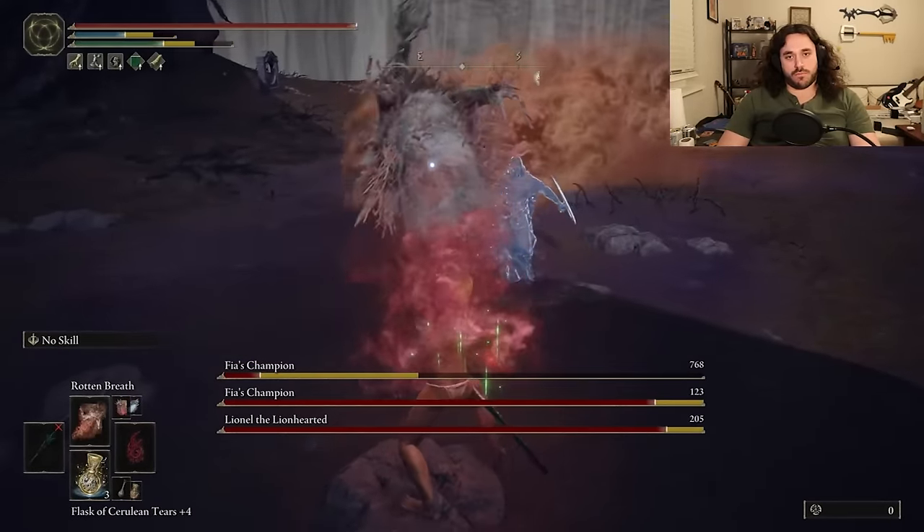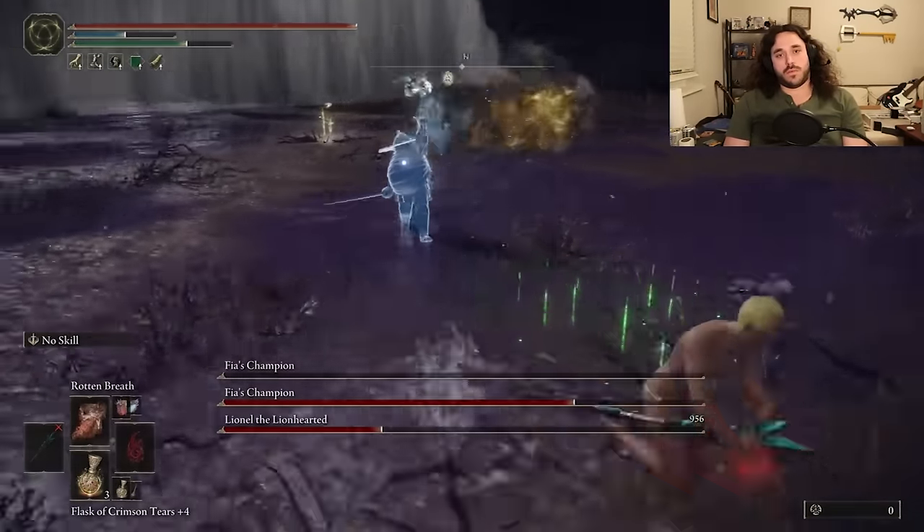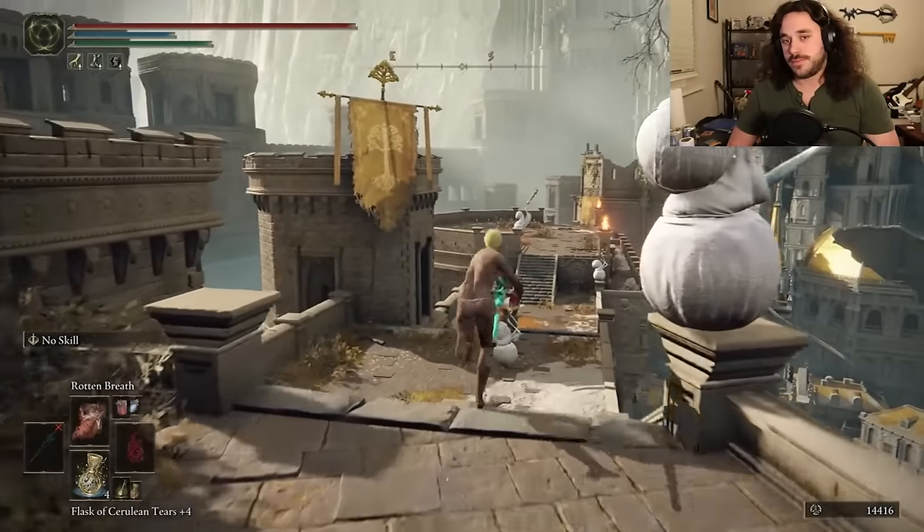Here's how we handle the gank: line them up and cast the breath at the exact right time, then run around until they just die to rot. Fighting's not an option — we don't get to fight anymore. Just get the status effect and run. Royal Capital, more like Royal Cra-pital. I'll be here all week.